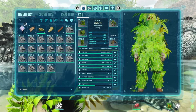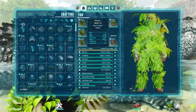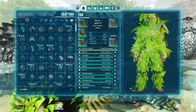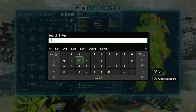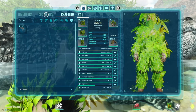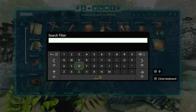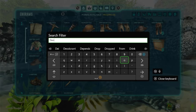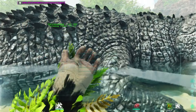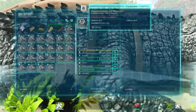Now in order to use it, you are going to require your saddle. You unlock this at level 74 — that is probably why you cannot tame it unless you are level 70.